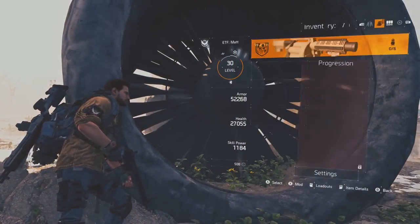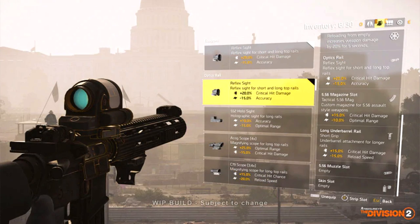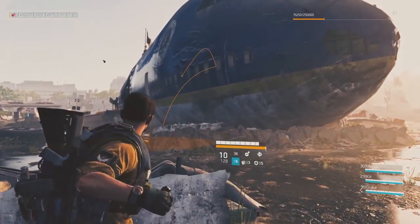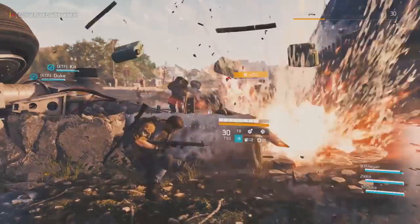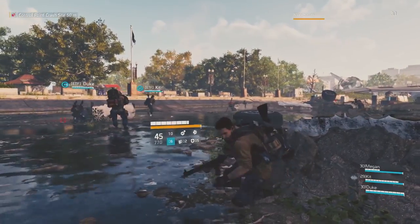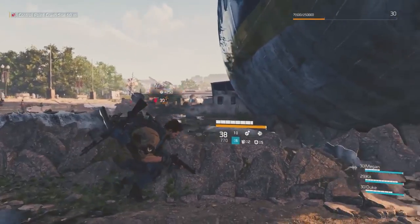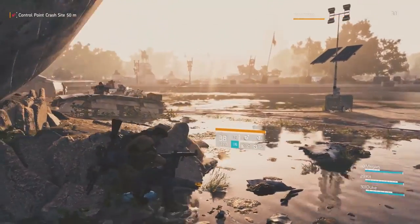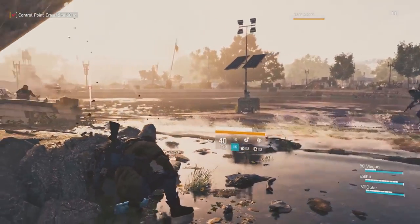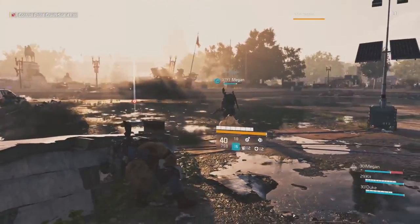I'll put it on screen where you can see the different statistics. For example, a reflex sight will give plus 20 percent crit damage but also negative 15 percent accuracy. Once a mod is unlocked it will always be unlocked and can be used on as many weapons as you want simultaneously. However, not every mod will fit every weapon — you won't be able to put a 12x scope on a Vector. Different weapons have different calibers, and the same goes for muzzle attachments and magazines.